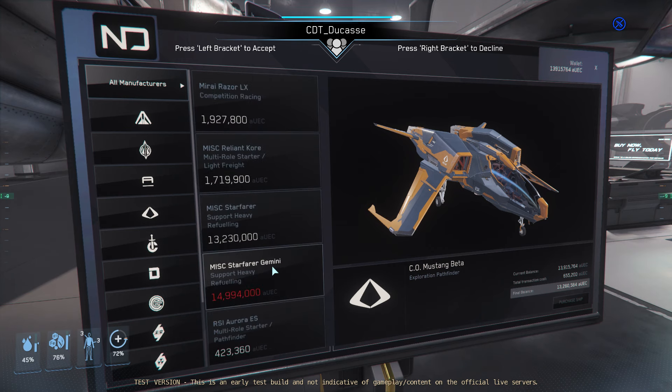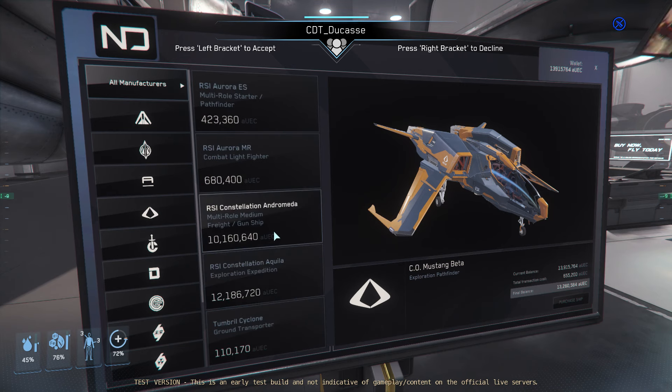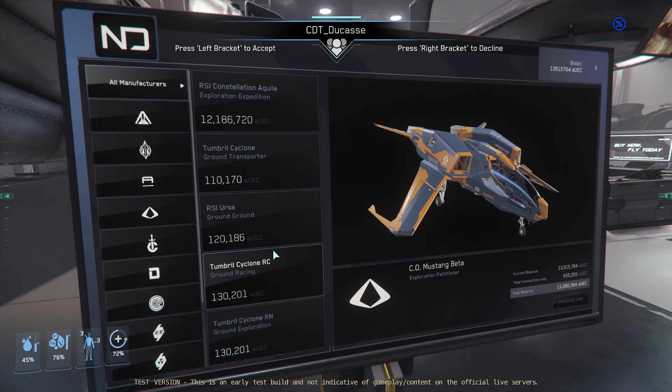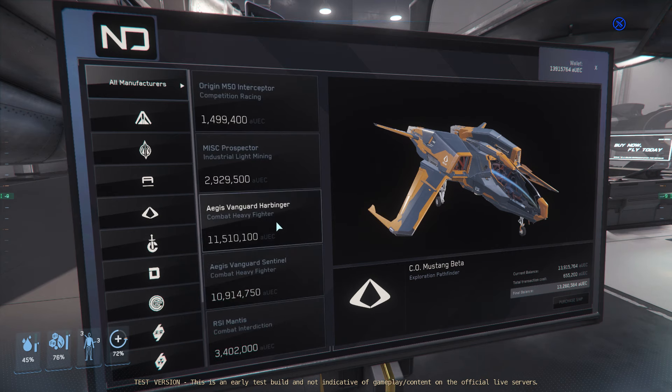Aurora MR: 600k. Constellation Andromeda: 10 mil. Ballista, 85X, M50. Harbinger: 11 million — that's insane. Sentinel: 10 mil. Mole: 8.9 mil.